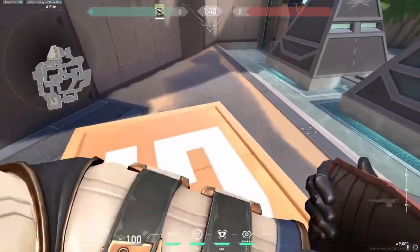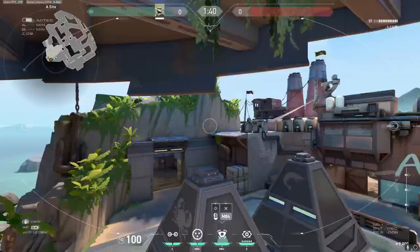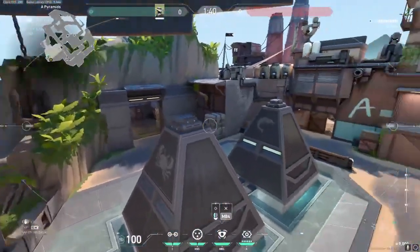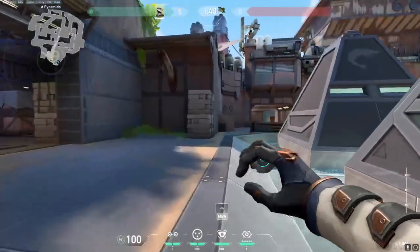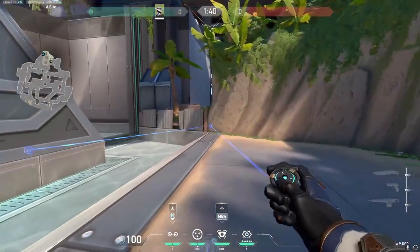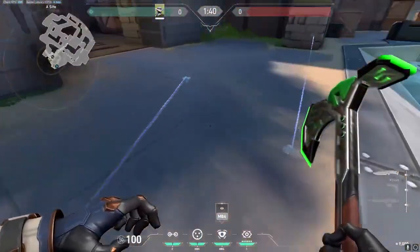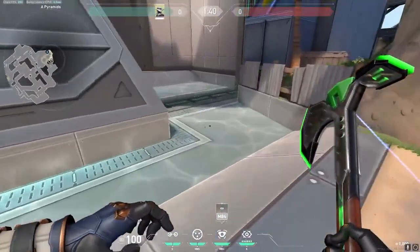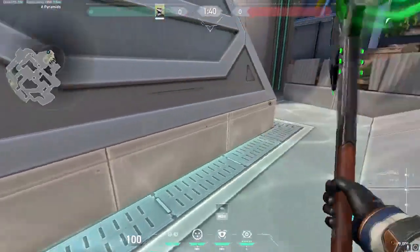Now for A setups — for your first setup, simply come on top of yellow and throw your cam up high on this green box just like this. This will give you a view of pretty much all of site, even a little bit of bricks and mid at the same time. For your first trip, come over here and place it right at the top of the second brick just like this. Then throw the second one just like this, which creates a little maze to go through. For your first cage throw it there, and for your second cage throw it here.